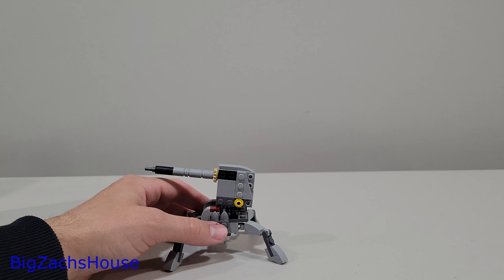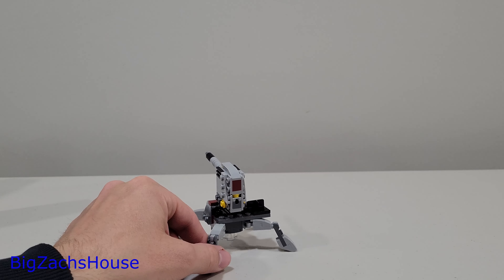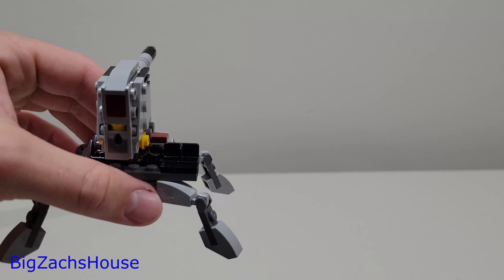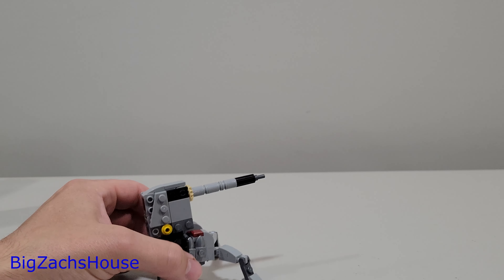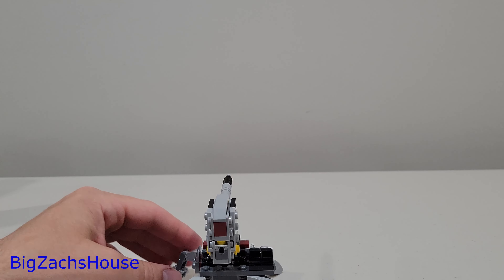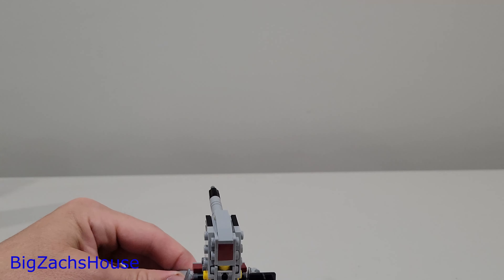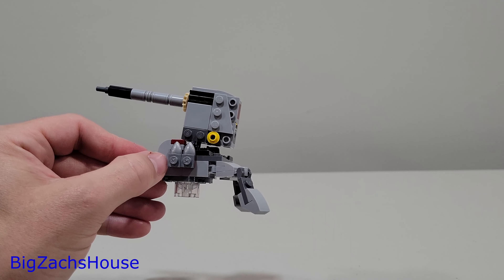Moving on to 75345, it comes with this awesome cannon. Folks I've seen so far have been super happy with this build. It has a nice seat where you can put your Clone Trooper, a nice blaster, and overall this is an awesome little build. It has flexibility with the legs to do different things with it, and it comes with a little missile. You can position this up and down however you like - it's a really cool looking build.